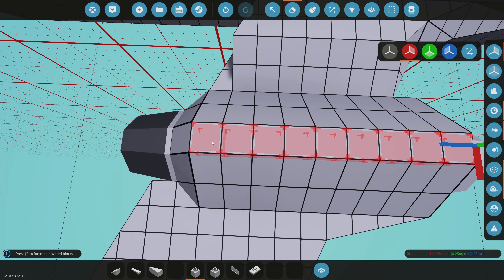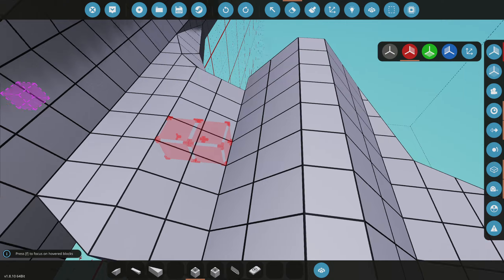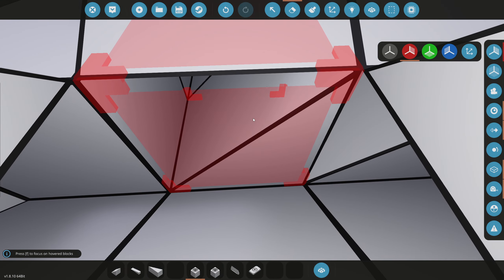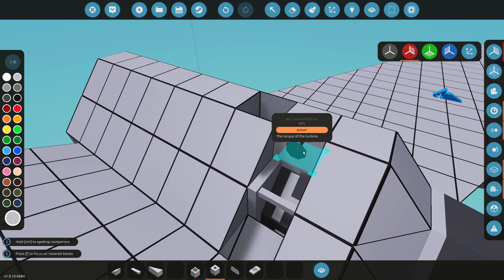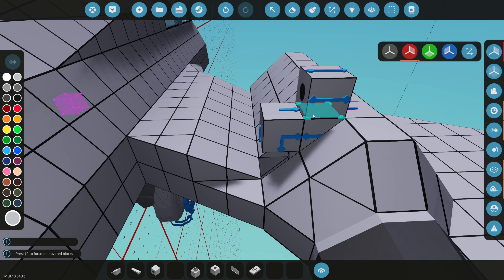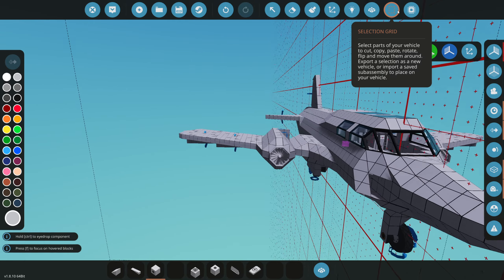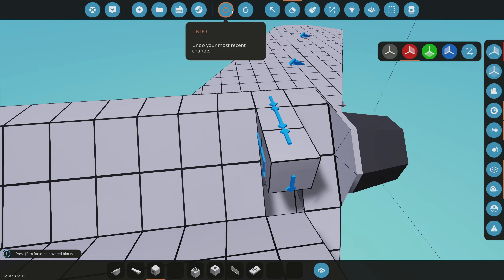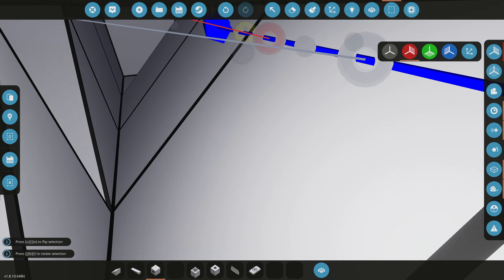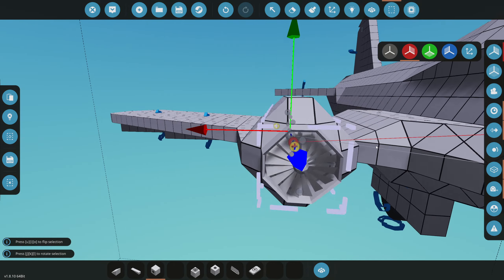Now we need to connect the fuel lines. There are inputs on the engine and we have to run the fuel line to the actual fuel port, which is going to be nearly impossible. The fuel line is bulging out too much on the outside. A simple fix: we'll copy the entire engine and click L a couple times to rotate it until the fuel intake is on the correct side, angling the right way. This shouldn't affect the jet engine really at all.